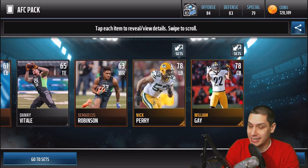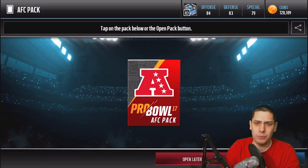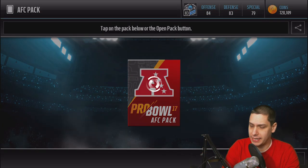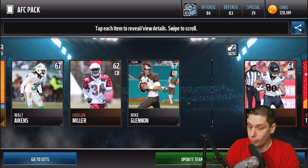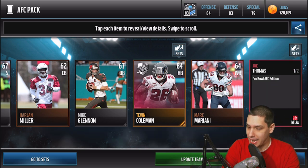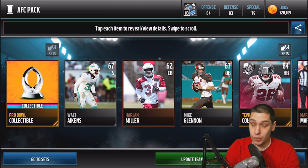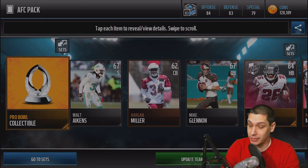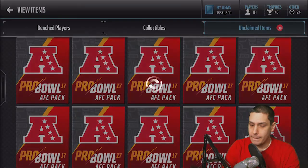Unfortunately the first pack, we don't get anything good. I do have a set I've been working on a little bit, so I think we'll get pretty close to completing that. Let's continue on — we get a Tevin Coleman team of the year player, and we get a Joe Thomas. There it is guys, right off the bat — an elite Pro Bowl player, 91 overall! Not bad at all. I'm definitely happy to get that elite AFC Pro Bowl player. We get two good pulls out of that one, and we still get our collectible as well.